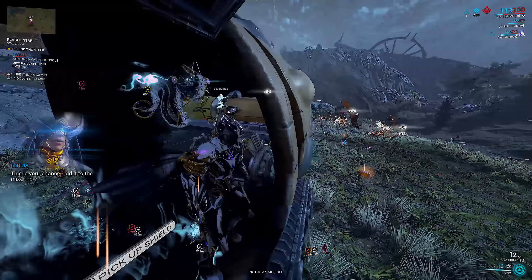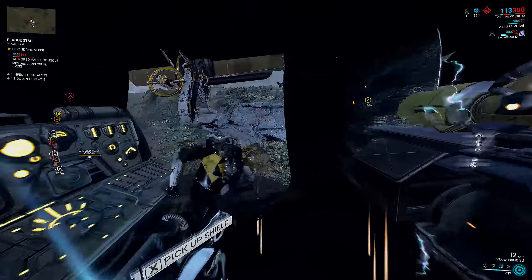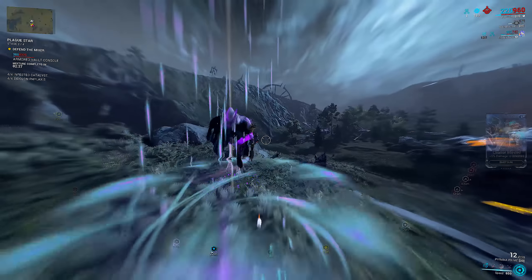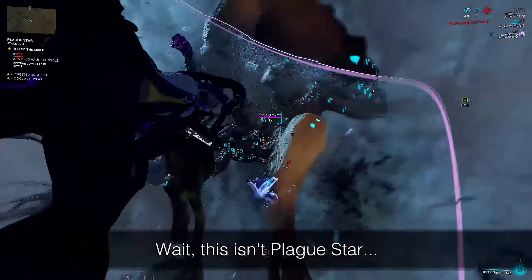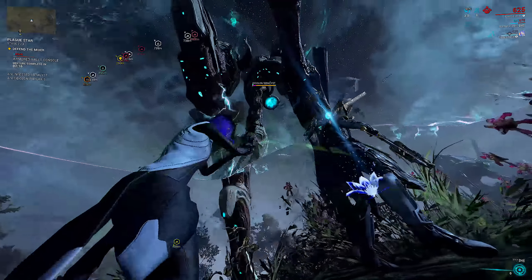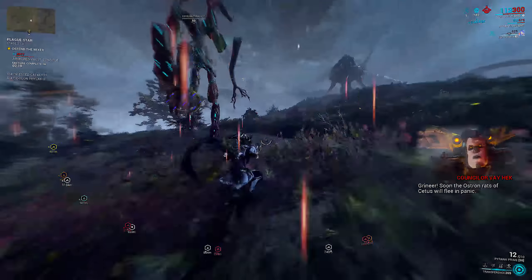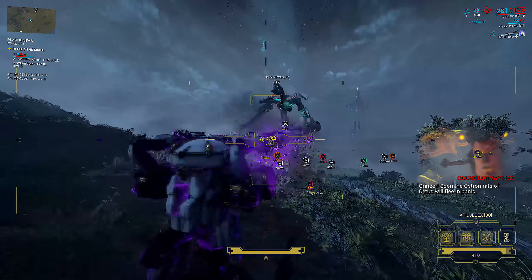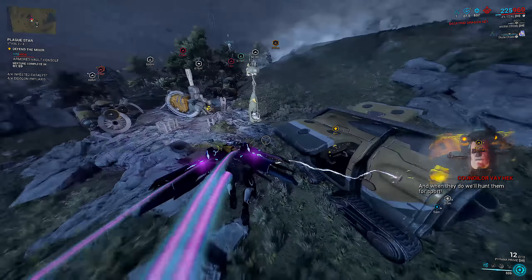Normally Plague Star is done in 4-man teams. Eidolon Phylaxis and Infested Catalysts are consumable gear items you use during stage 2 to increase the difficulty of the event. Up to 4 of either item can be used during stage 2. You use them from your gear wheel, which you can hotkey through keybinds. The game does not care whether 1 person inserts all 4, or if each person inserts 1. You can insert for other people and do not need to be near the mixer — you can use them from anywhere on the map when stage 2 starts. This implies you can carry people who have none of these.